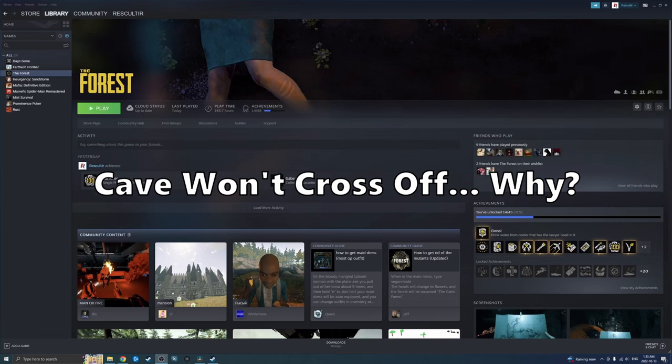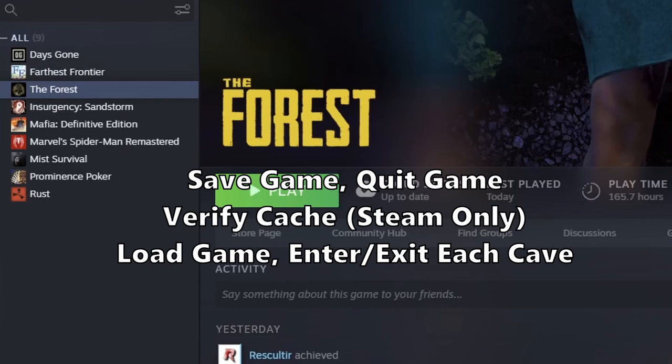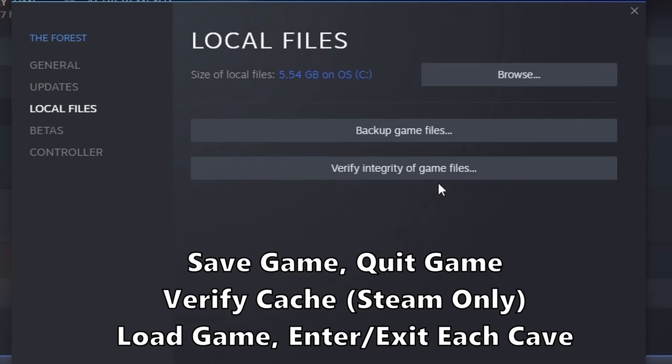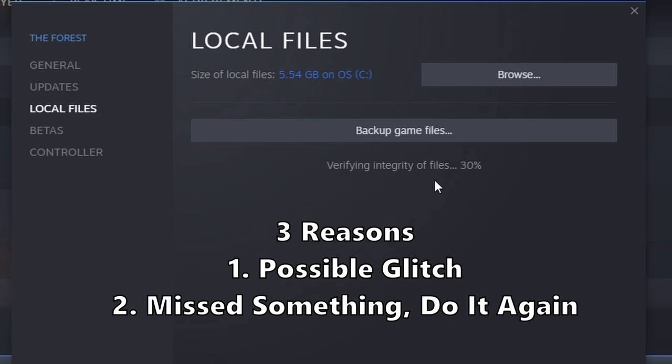Another very common question I get: why won't the cave cross off? There are three possible reasons. The first one — it could be a glitch. Save the game, quit the game. If you're on PC, verify the cache, load the game back up, and then very quickly go in and out of each entrance to the cave. If that does not work, you probably missed something, which is number two — you'll have to rewatch the video, try and retrace the steps, figure out what you did wrong.